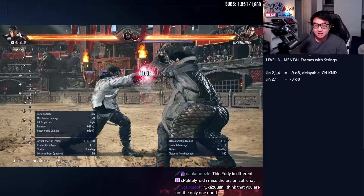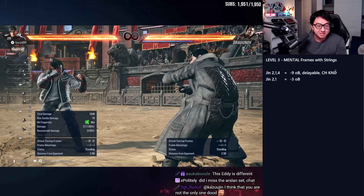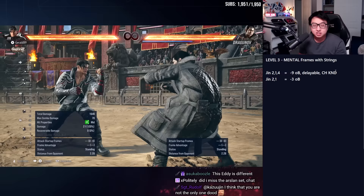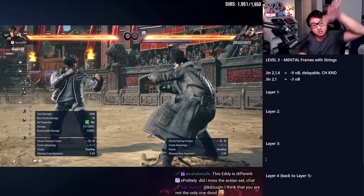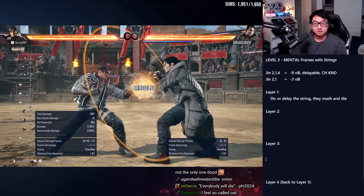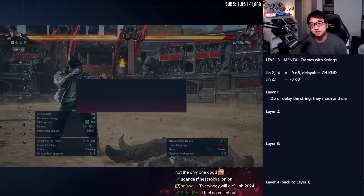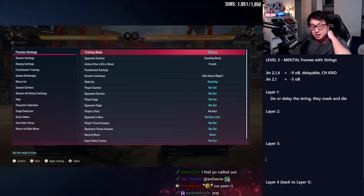If you're playing in like blue rank, you can just do 2-1 sometimes and do the fourth hit. Don't spam this at super low level — don't try to play mental frames at red rank or purple rank. Just do your string sometimes and then finish it sometimes; everybody will die. Let's look at the layers of this mind game — layers 1, 2, 3, and layer 4 wraps around to layer 1. Layer 1: do or delay the string, they mash and die. The nice part about Jin's string is that it's safe and has this counter-hit knockdown. Some characters have even higher-reward ones — if you've fought a Dragunov, you've seen him do a string and then throw in the third hit. You block the first two, you mash on the third, and you die — full combo.